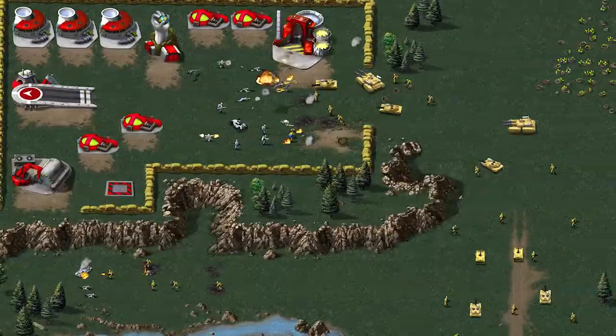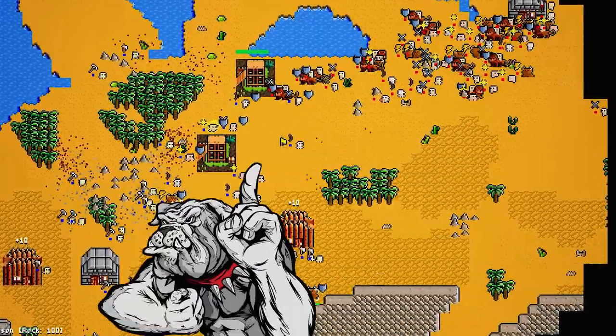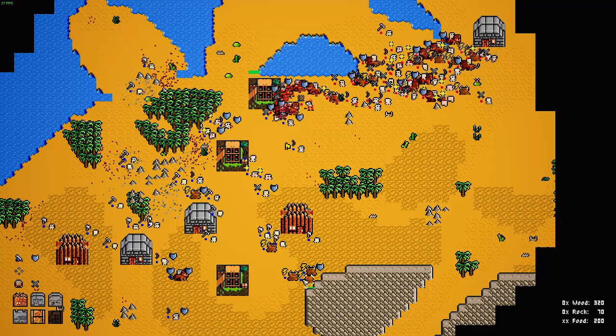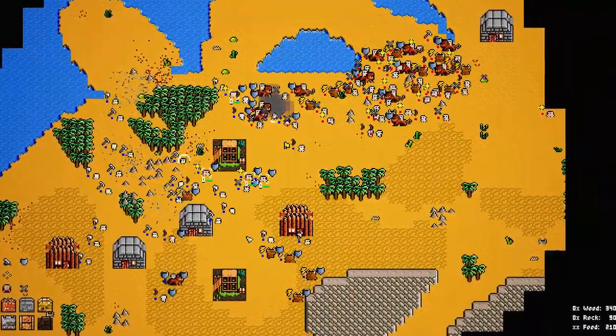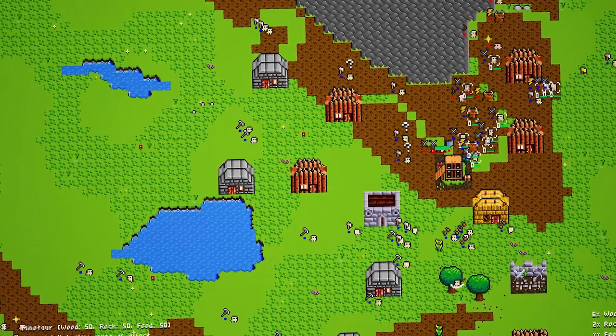Imagine if Stardew Valley and Command and Conquer had a baby. Well, that baby would be an easy to pick up but impossible to put down game called Pixel Wars. Every match features a procedurally generated map with retro visuals, simple to understand mechanics, easy multiplayer and great controls. This all from an indie studio — Atomic Lollipop — is truly something special.